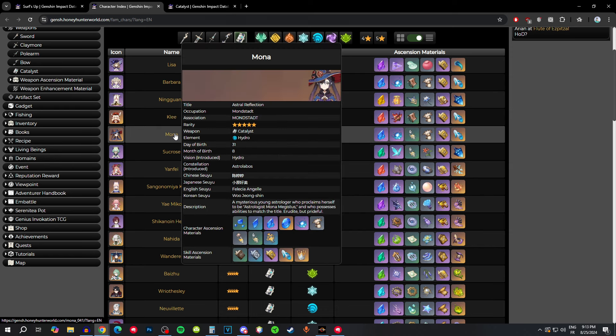Moving on to Mona — if you're playing her as an on-field DPS or hypercarry in a vaporize team, she can use this weapon. You'll be vaporizing with Mona sometimes with a pyro off-field enabler, so you can keep a decent amount of stacks. Most of her damage comes from normal attacks as an on-field main DPS. However, for the orthodox sub-DPS Mona build, this weapon won't be great — it's just a stat stick.